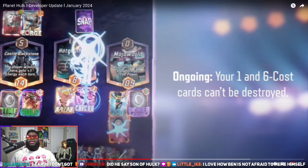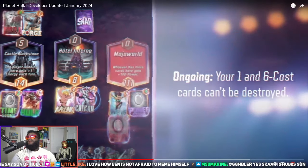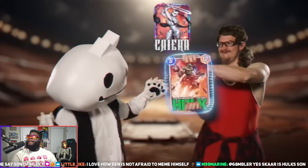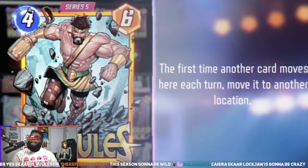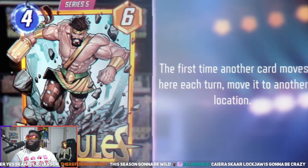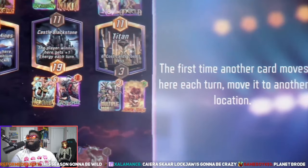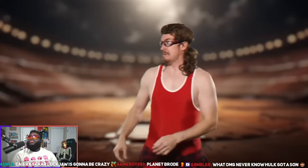Despite being Thor's rival, Beta Ray Bill also benefits greatly from Jane Foster, Odin, and Lockjaw. Next we have Kyara, Scar's mom, known for protecting gladiators and common folk. In Marvel Snap, Kyara's ability keeps your one and six cost cards from being destroyed. Wait — Scar is the son of Hulk, and Beta Ray Bill is Thor's rival — yeah that's right. Anyway, Kyara is great but you have to watch out for Killmonger. Damn, I can't wait for Hercules.